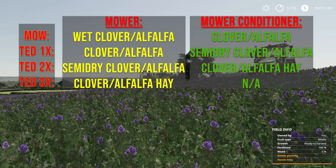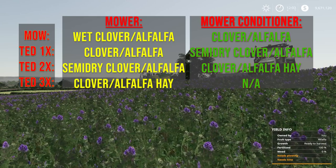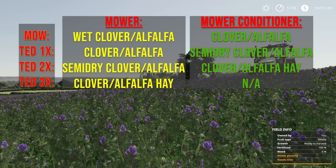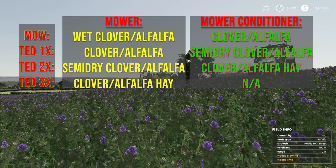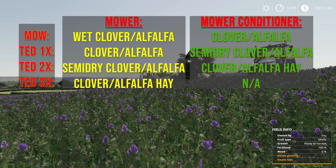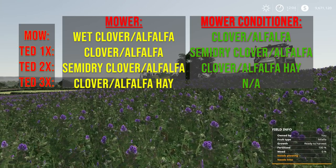If you bale that, you'll get Alfalfa or Clover bales. You can still put it in a bunker silo, or pick it up with a chopper for Alfalfa fresh or Clover fresh. If you ted it twice, or take what you mowed with a mower conditioner and ted it once, you're going to get semi-dry Alfalfa and semi-dry Clover. You can bale it, put it in a bunker silo, or pick it up with a chopper for Alfalfa fresh or Clover fresh.